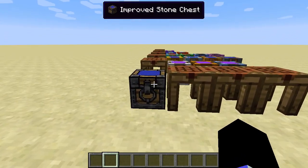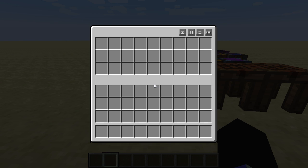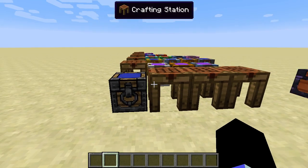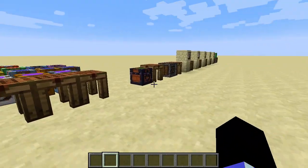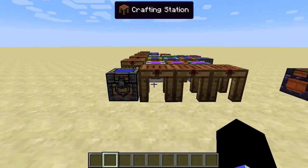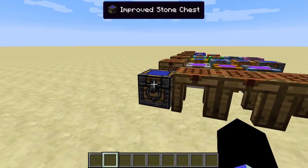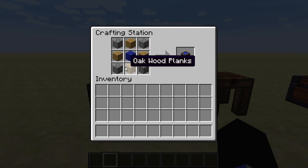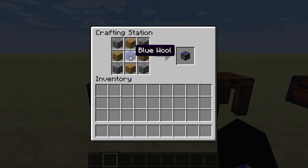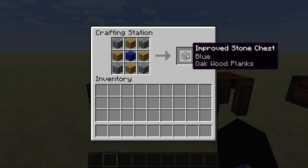To start with, you have the improved stone chest. I'm going to go over the recipes of the first few things then show you the nuances of them. The improved chest can be crafted with 4 cobblestone, 4 dictionaries, any 4 wood planks as long as they are the same plank, and 1 piece of wool.